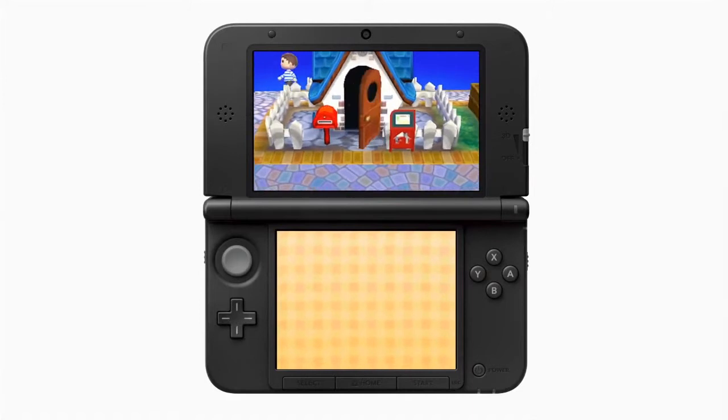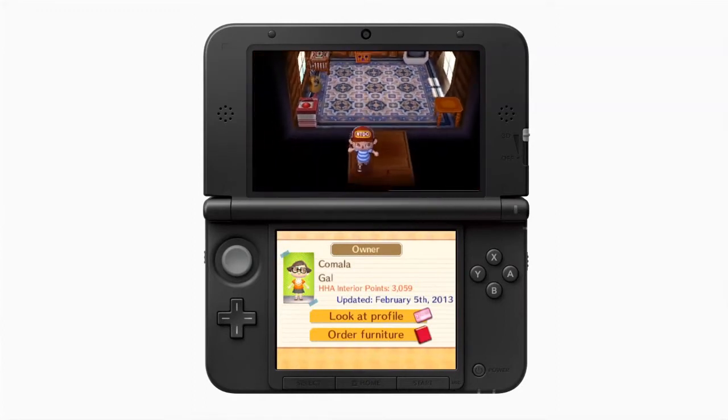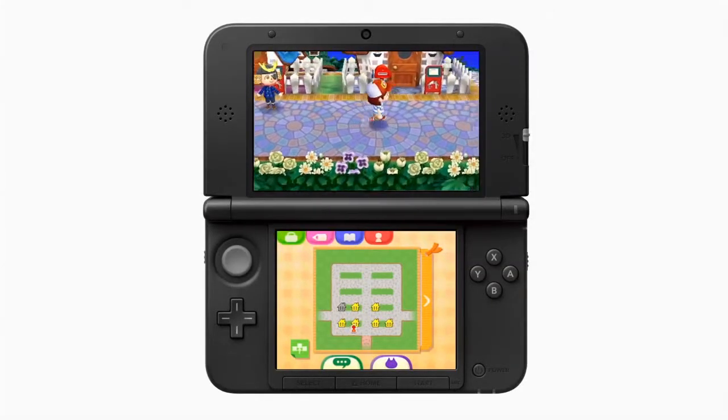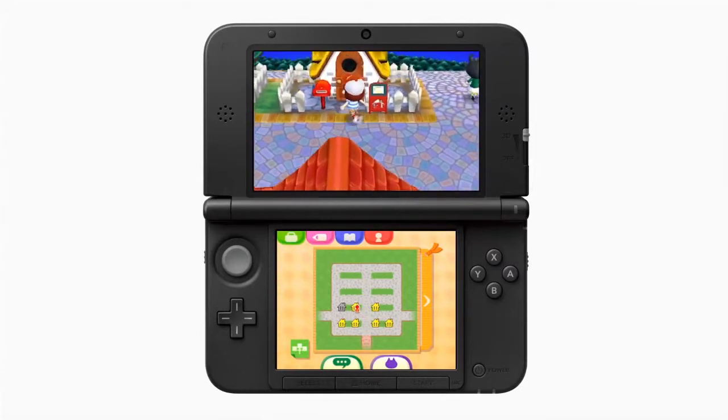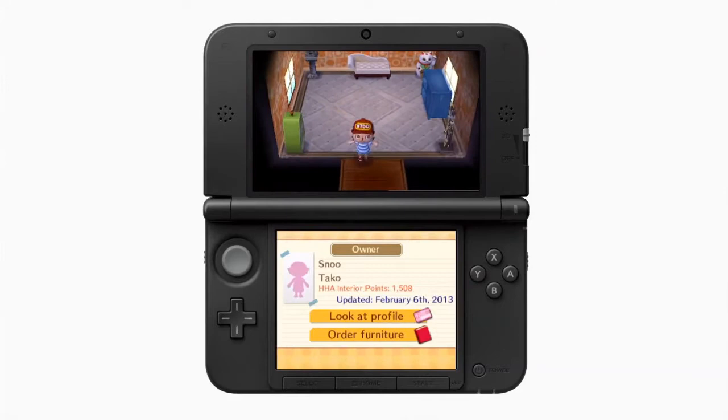One of the other features that we haven't talked about yet is Spot Pass. The Spot Pass feature was actually added specifically for NOA and NOE, for our territories. Because the environment in which you're playing is different — in Japan, Street Pass happens really, really frequently. People take trains, it's a different community culture. Here, you've got people living in remote parts where they don't have an opportunity to pass by people who have the game. So in order to make sure that people receive the Happy Home Showcase, this is where the Spot Pass feature is used — the Happy Home Showcase, which is the top part of your town.